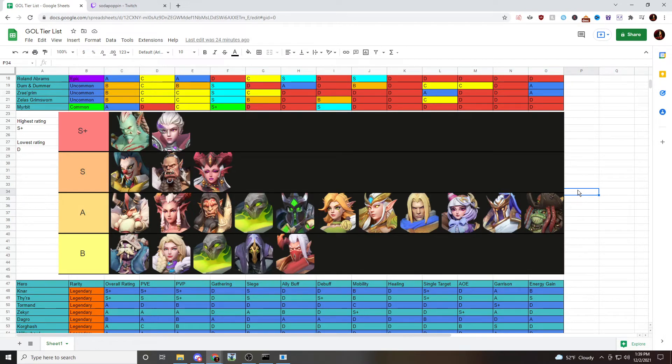All of the gathering commanders are in the B tier, because all they really do is gather. I put Merbit up in the A tier because he's just a bit better than all the other gatherers.